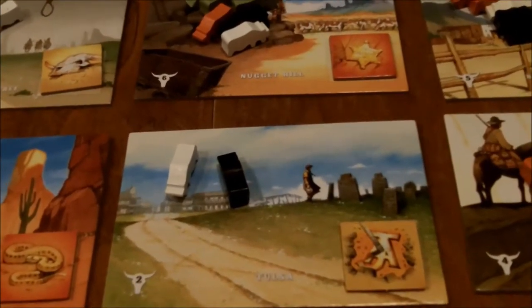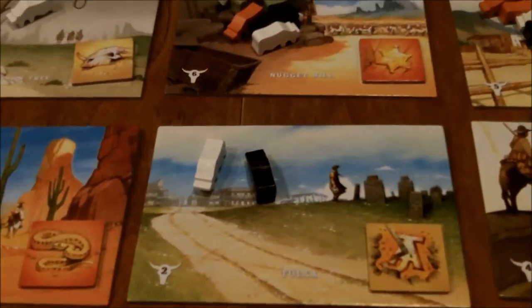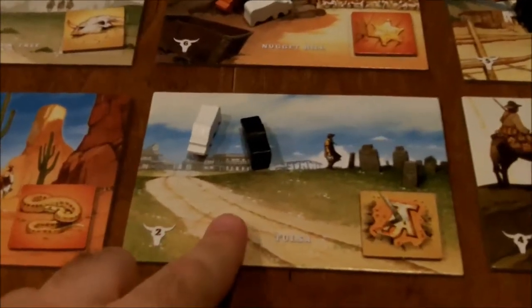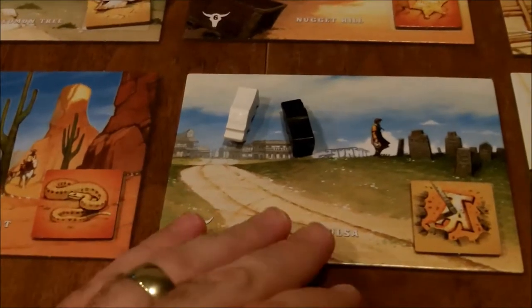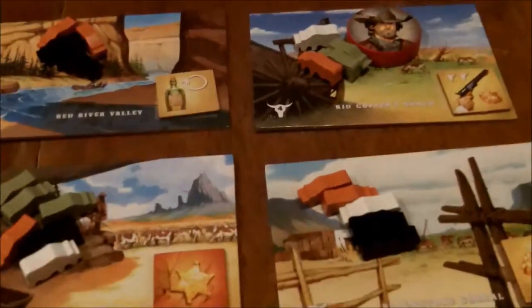The other player then determines where the starting player will begin the game. The starting person must be placed on a location that has four cattle. The six, five, three, and two locations are excluded, so the remainder — all the four-cattle locations — are the options. I'm going to place them up here at Kid Copper's Ranch.